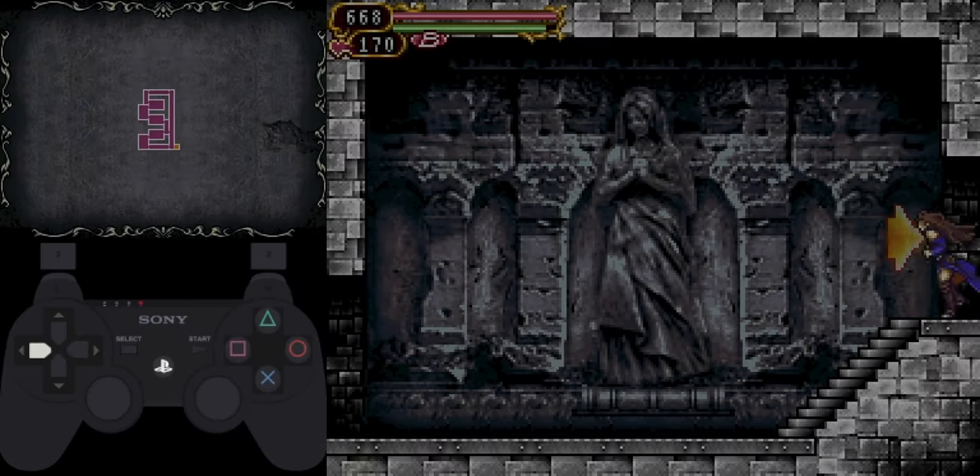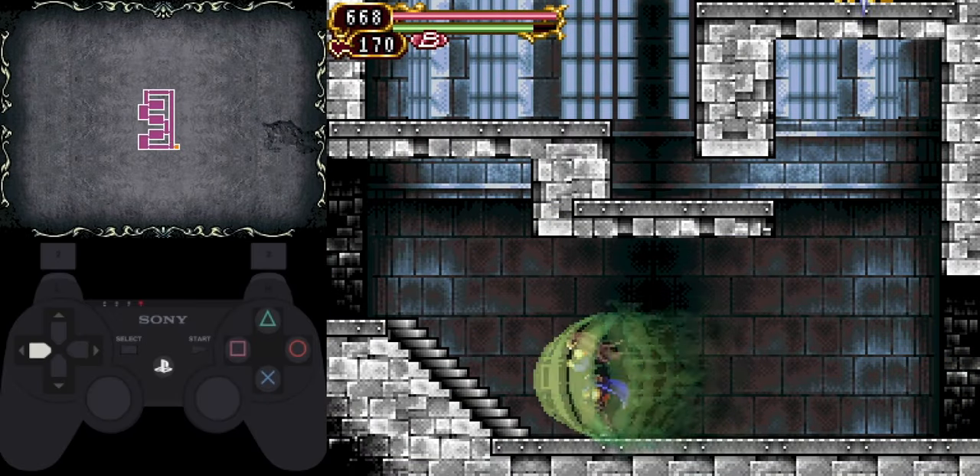This video will show how to get through the training hall in Castlevania Order of Ecclesia. First we'll do it without the Radiarray glyph, and then after that we'll show some ways we can save time using Radiarray.